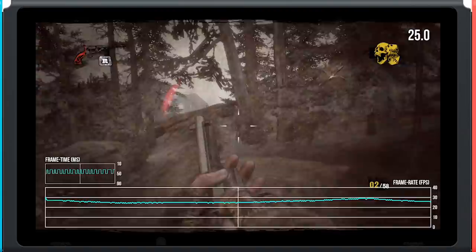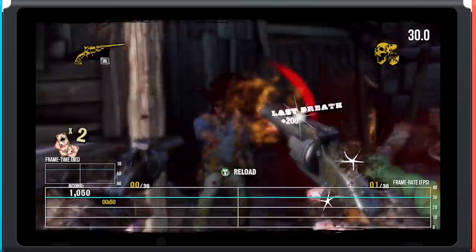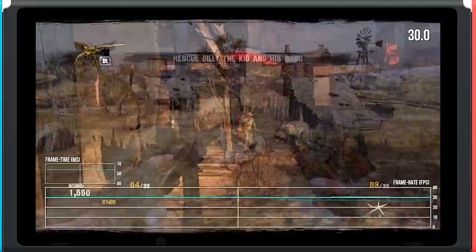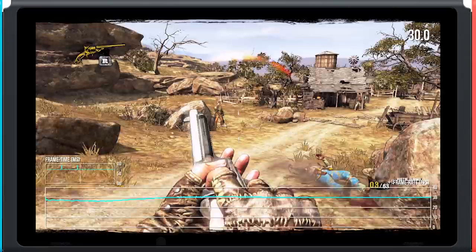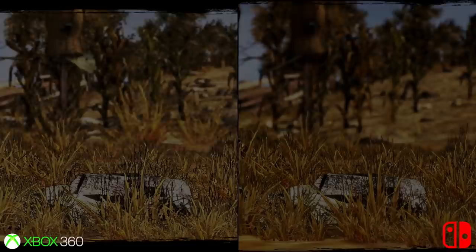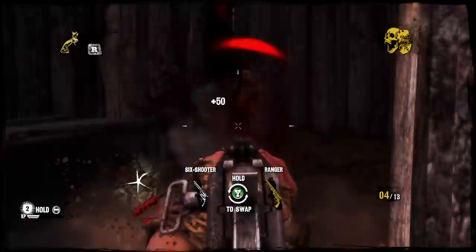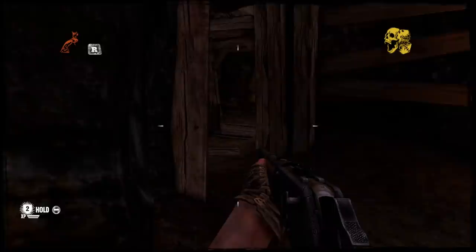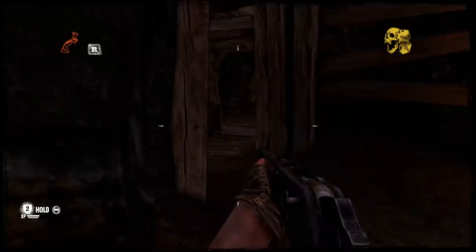Call of Juarez Gunslinger works as a proof of concept then. As a benchmark for future Techland titles being ported from that era using Chrome Engine 5, Switch is clearly up to the task, though possibly with concessions made we could see those frame rate drops cleaned up too. What it also shows is the scope for big visual upgrades, going from 720p last gen right up to 1080p here. Supposing Call of Juarez: The Cartel or Dead Island make it over to Switch, there's seemingly a decent level of performance here to show how to port. And on its own terms, as a product of 360 and PS3's last few years, it's a tightly strung but exhilarating ride that keeps the momentum going. If you're after some arcade thrills running on one of the more impressive technologies of the last generation, it's a great addition to your Switch's front page.